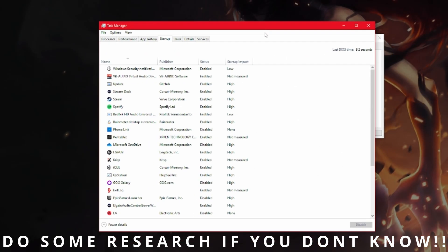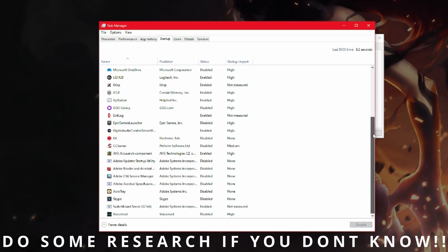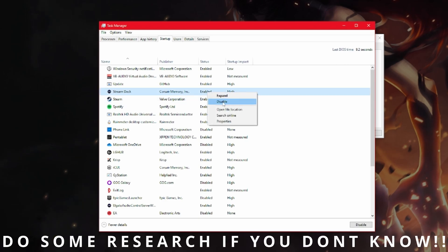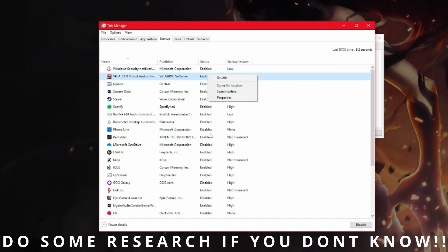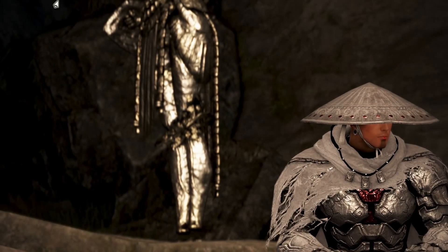Now go to Startup and open your Task Manager. This allows you to choose from a list of processes that start on computer boot. You can right-click them to disable or enable them. If the startup impact is high and you don't really need it, disable it. Don't worry too much — a disabled program you might need will naturally start up once you click on it anyway. It's not gone forever.